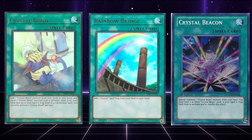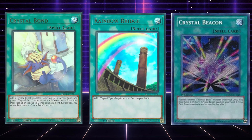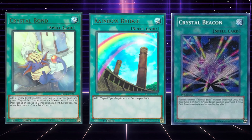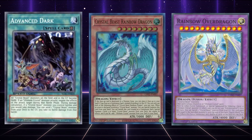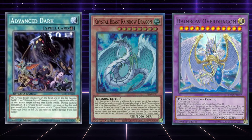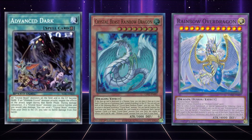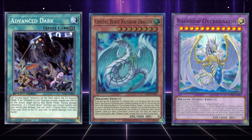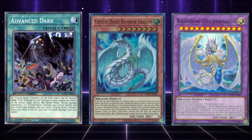Crystal Beast's long-running joke has been that their actual spell and trap support is genuinely insanely powerful, but the monsters are so bad that they don't do anything. That seems to be the theme here so far, but let's not forget we do have the structure deck coming up, so there's a real possibility that could change if they give them better support. Crystal Beast Rainbow Dragon, just released in Ghost from the Past 2 — known as Rainbow Dragon Zenith in the OCG — is a really good card and I think the best individual Crystal Beast monster. They're very cheap, so if you have interest in playing this deck I'd recommend picking them up. Ghost from the Past 2 was opened so widely that even if people wanted to chase this card, it wouldn't really cause a significant value spike right now, but there is a while to go until the structure deck releases.